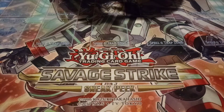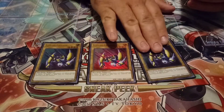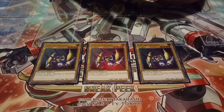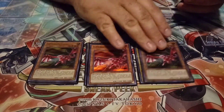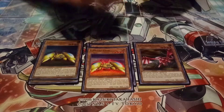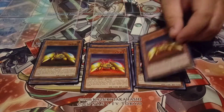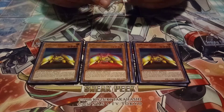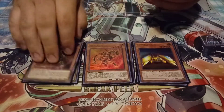Starting off with the monster lineup: playing three copies of X Head Cannon — I really wish he was a union but sadly he's a vanilla, though that does open up some really weird support. Next, playing three copies of Y Dragon Cannon, which can only be equipped to X. Then we're playing three copies of Z Metal Tank, and Z Metal Tank can be equipped to either X Head Cannon or Y Dragon Cannon. That's worth clarifying because it actually matters with certain cards.